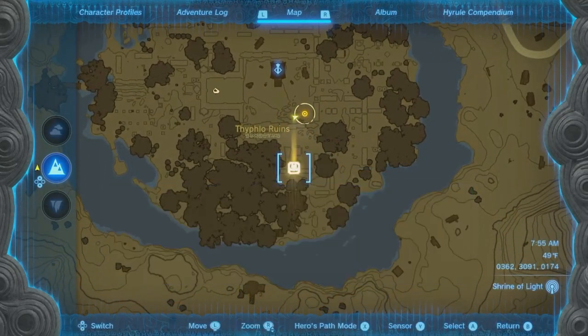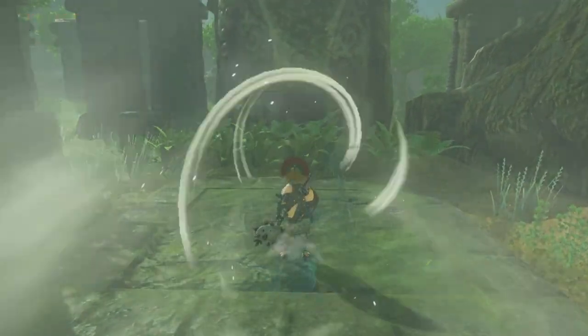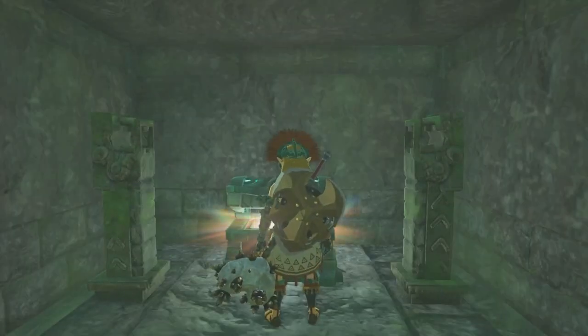Starting with the owl protected by the dragons, you want to go to the exact spot that I just pinned — it's probably the closest spot you need to go to. Simply use Tulin's ability with his avatar and you'll be able to get a chest that has sapphires inside.